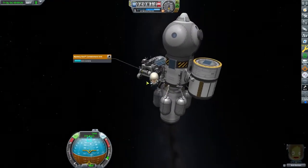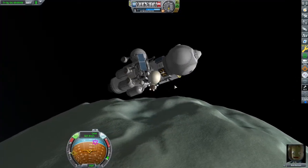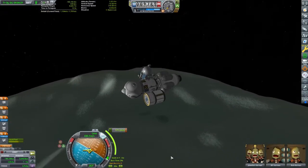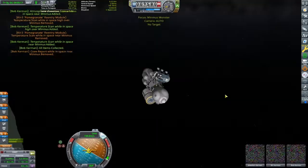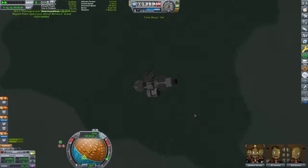Since this will be our first time visiting Minmus, I want to get as much science out of the mission as possible. We can drop out of time warp in high orbit and collect the science from there, then as we approach our periapsis we can start getting the low-orbit science. EVA reports in low orbit are biome-specific, so we can get out of the craft every time we are over a new biome and conduct a report.